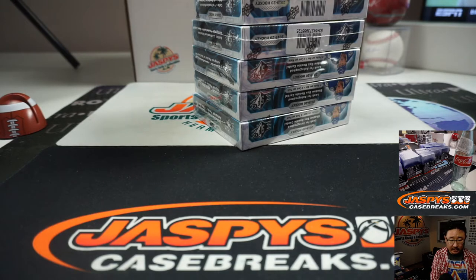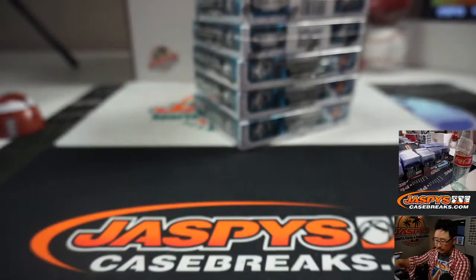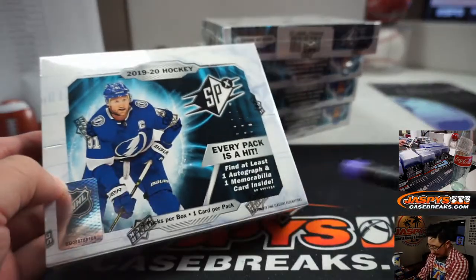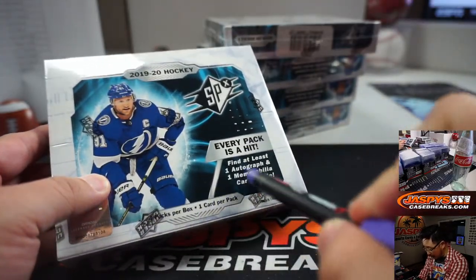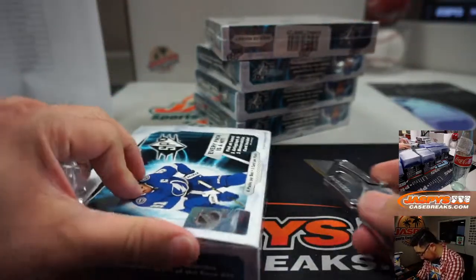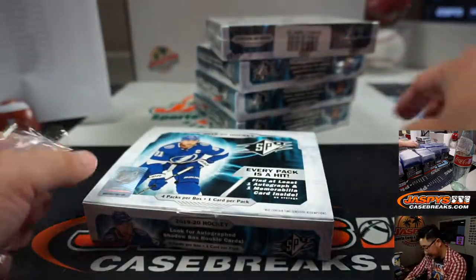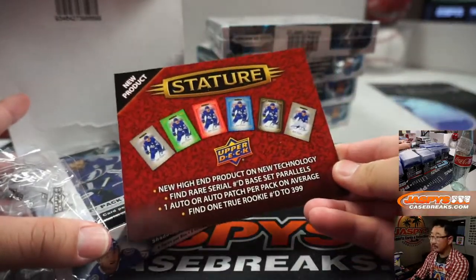So this should actually be a pretty quick break. We'll be getting to Contenders Optic football, probably by the bottom of the hour. There we go. Good luck, everybody. And we've got every pack is a hit. Four packs per box, one card per pack. Good luck, everybody. Let's try to get the pronunciations right on this. That's happening too, by the way, hockey fans.